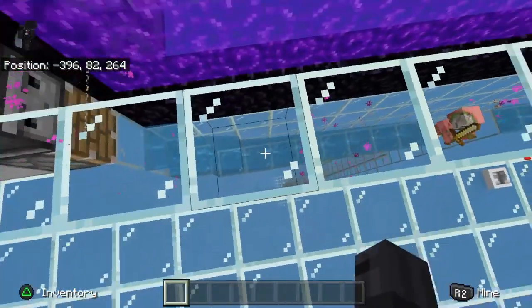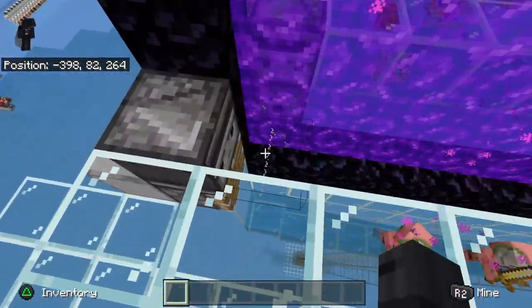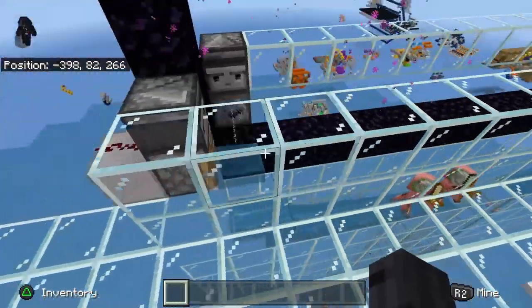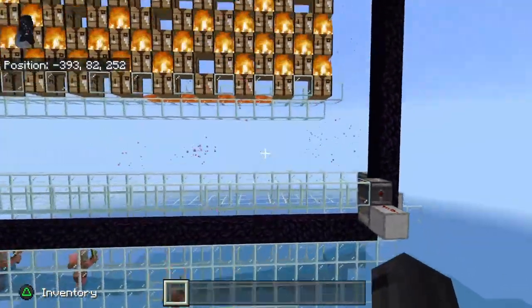Occasionally - and very occasionally - you'll see a zombie pigman just bouncing on top of the water and not falling into the water stream. What I've got is this string, and when they touch the string the observer sees it and the piston pushes them - just for a little extra efficiency.